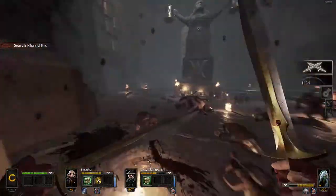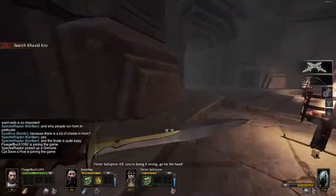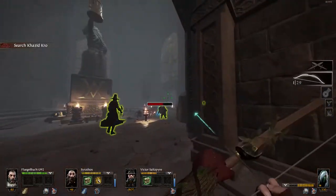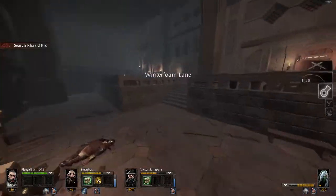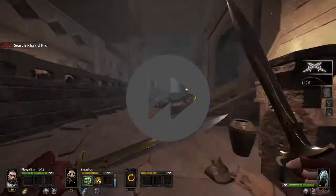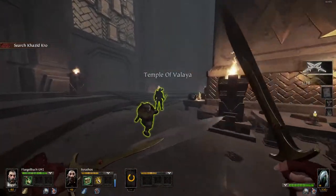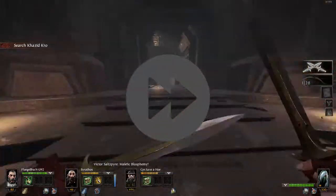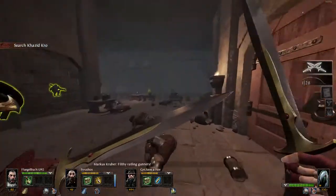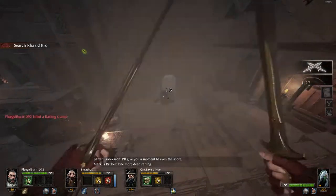When you get here you want to go on the left side first. The reason is because the left side requires more backtracking if you were to do it last. Pubs tend to lag at this part, so if I'm feeling confident I'll just go grab the first tome by myself and not wait for them. The disadvantage of that is, as you can see in this instance, I'm running the loot die but Kruber opened up the chest anyway. If you had a good team you could definitely go for both of these at the same time and split into twos, but that's probably not a good idea for pubs.